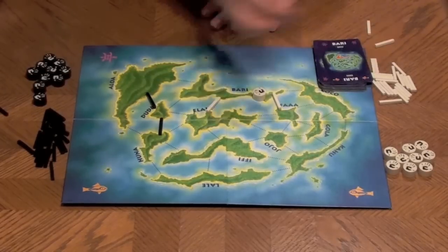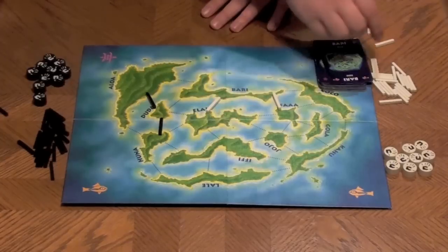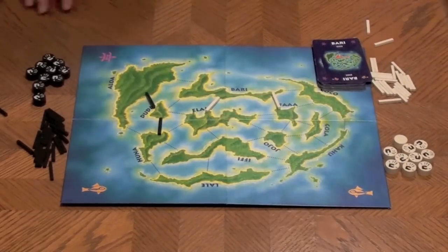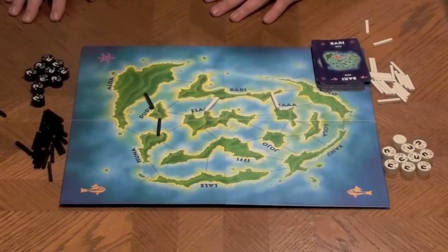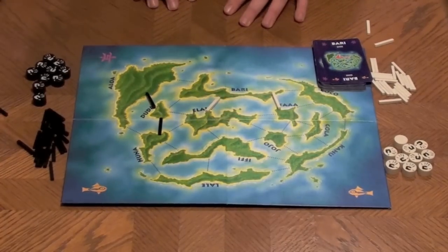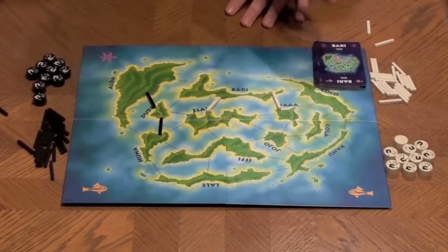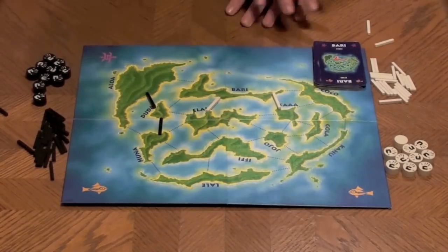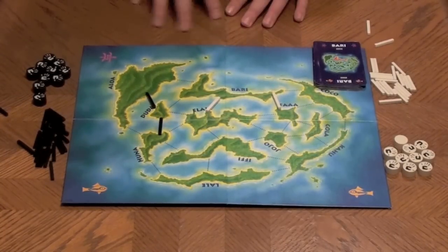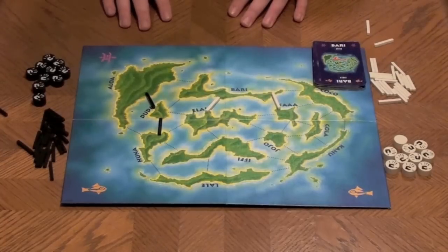If you do so, white would lose possession of that island, and the game continues with each player vying for control of different areas. The game is played until the deck runs out of cards and all three face-up cards are taken. Once all cards have been taken, each round ends, and you play three rounds throughout the game.